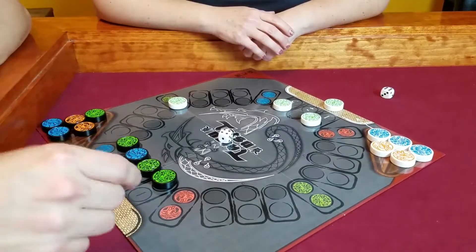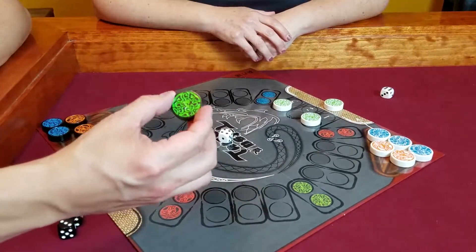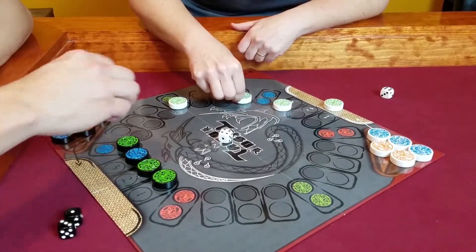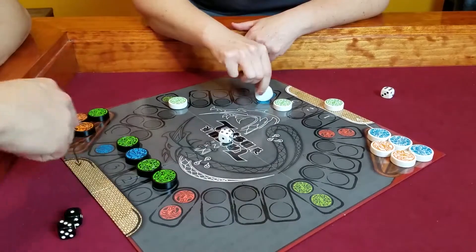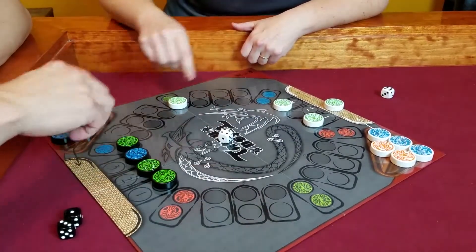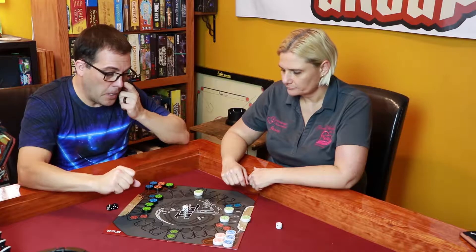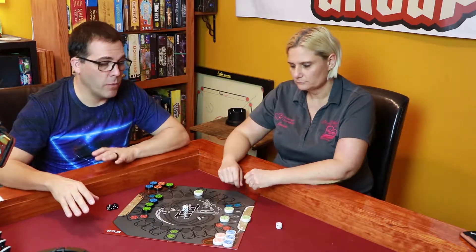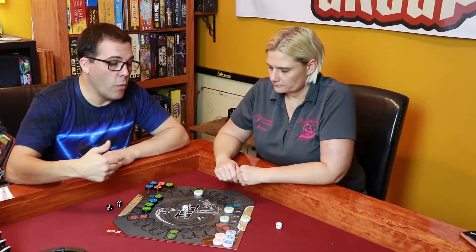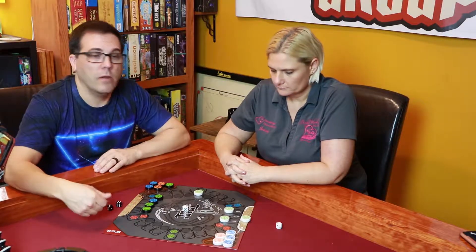While she's taking her turn, I'll explain a couple of things. The red dragons are fire dragons, the green dragons are vine dragons, and the blue ones are water dragons. Water dragons, if you land on an opponent's piece, wash it back to the starting spot. A fire dragon destroys that dragon. A green dragon wraps that dragon up so it can't move. The object of the game is either eliminate all your opponent's dragons, or eliminate all of one type — so if I eliminate both her fire dragons, I win, or all three of her blue dragons.